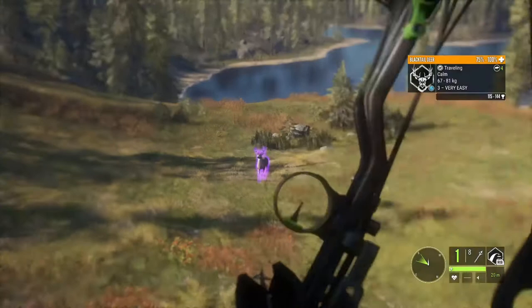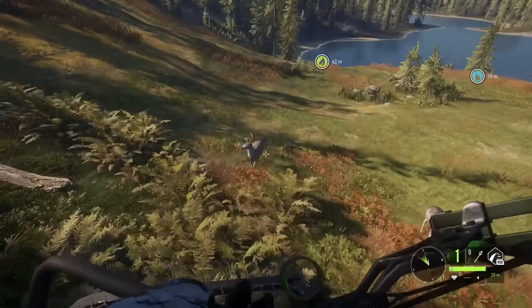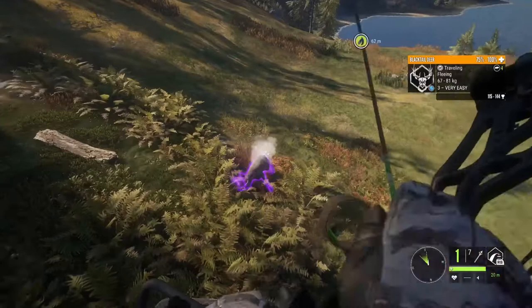I think it's best to hunt out of a tree stand with a bow or any other quiet weapon that you have, just because with a tree stand you're relying on animals that you call in — more like these deer coming into a need zone. So if you use a quieter weapon you're not going to be scaring them off as much.